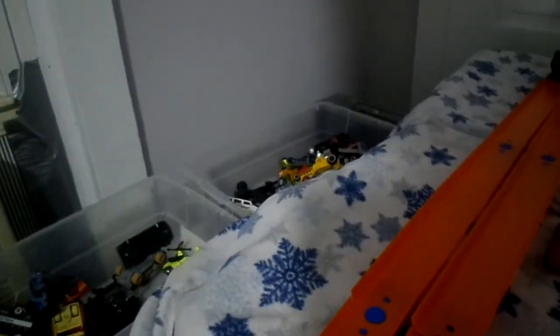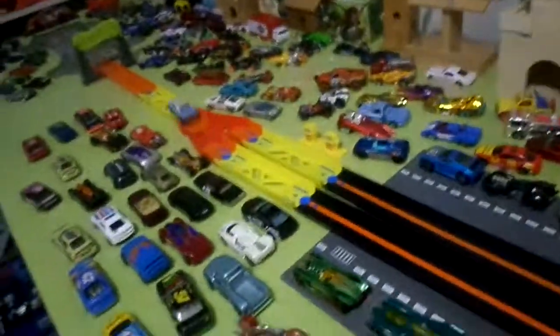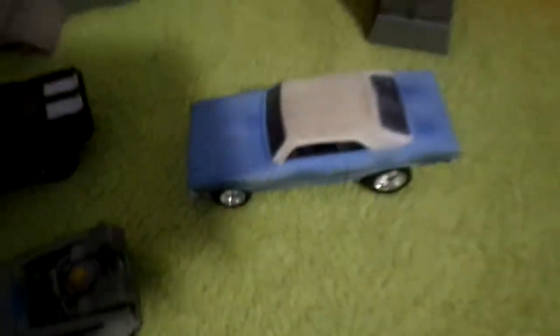Next up we have a '68 Nova with rubber tires and a very nice little paint job. And we have — I'm not sure of the exact name but it's a Nissan, a Japanese police car. Let's see which one wins. Go! The Japanese police car fell behind a little bit and didn't quite get a good start. The Nova made it through there just fine.